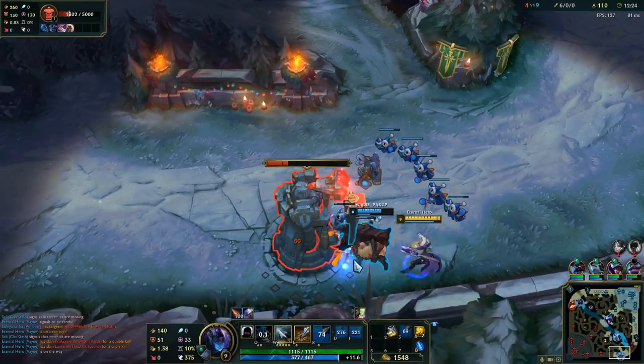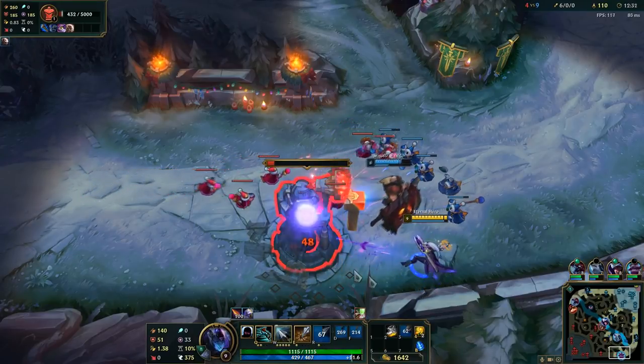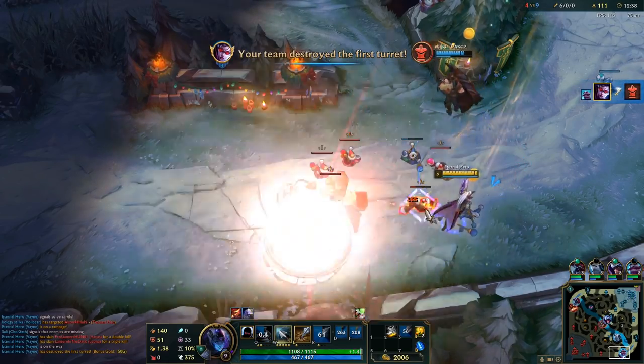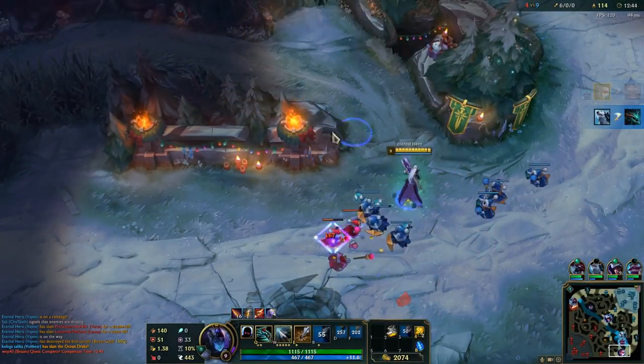This is why I always flash first against Lee Sin - because he just wants to ultimate you and kick you to the side. He got tricked. First turret down, and Volibear somehow was able to take the Drake alone that fast - I didn't expect that.